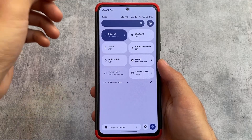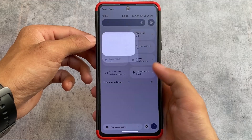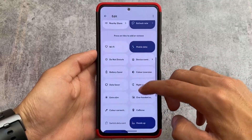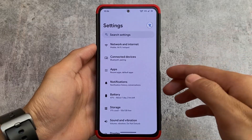Moving on to the quick settings panel — as expected, we have the light quick settings panel in light mode, and the dark quick settings panel in dark mode. The hotspot option is also present in the internet tile, and extra tile options are there like separate Wi-Fi and mobile data tiles, refresh rate, and more.